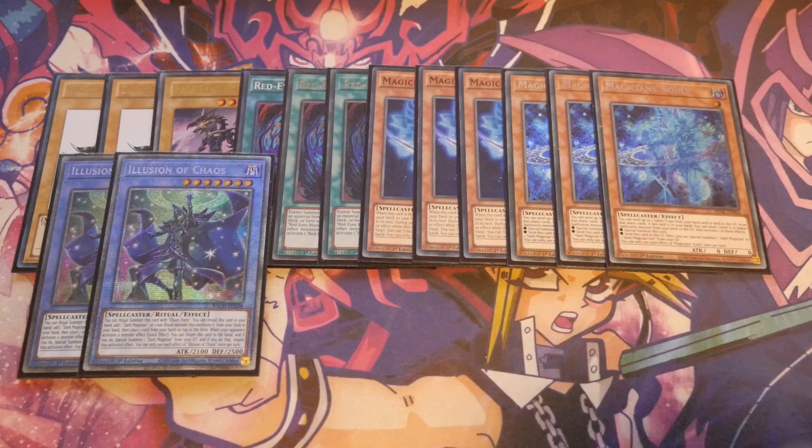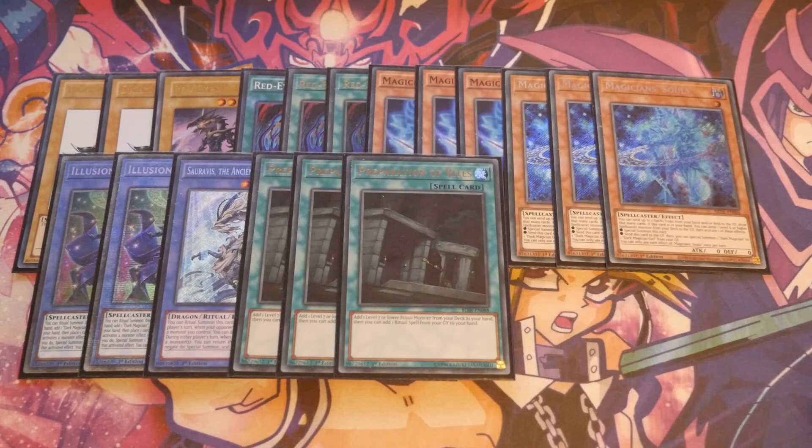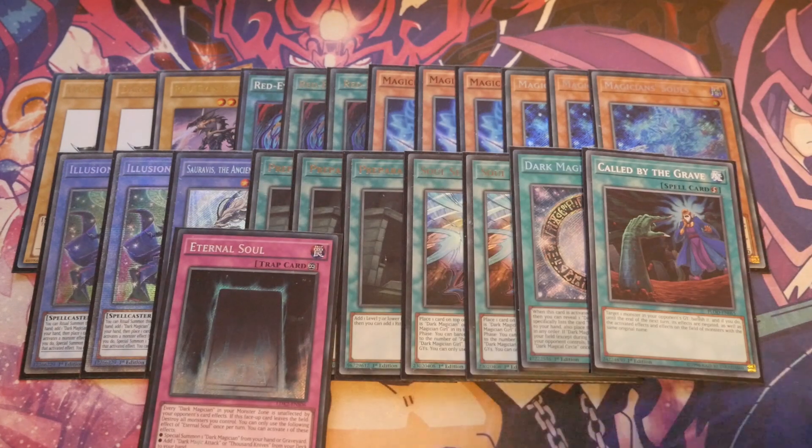We've got the standard double Illusion of Chaos, one Soravis, and triple Prep. Soravis is quite important because it means your opponent cannot target your Rextrum, which is very important if you put it on an empty board — they might try to Imperm it or Chalice it. We've also got two Soul Servant since we're still playing Prosperity in this build. Still with the one Circle, the one Call by the Grave, the one Eternal Soul, and of course triple Pot of Prosperities.